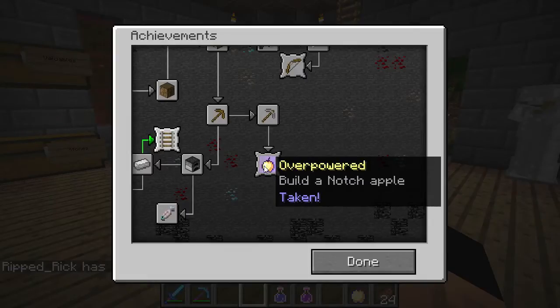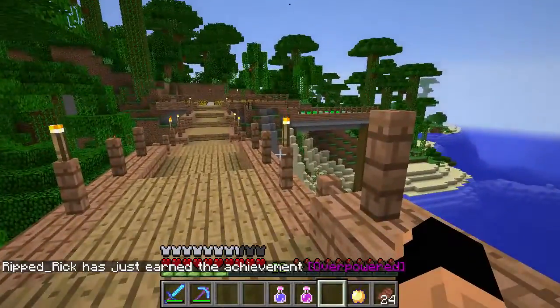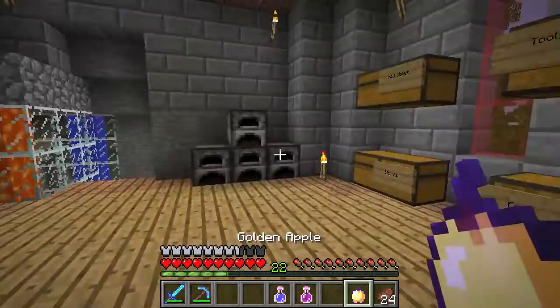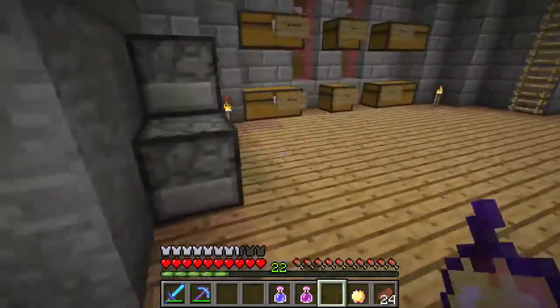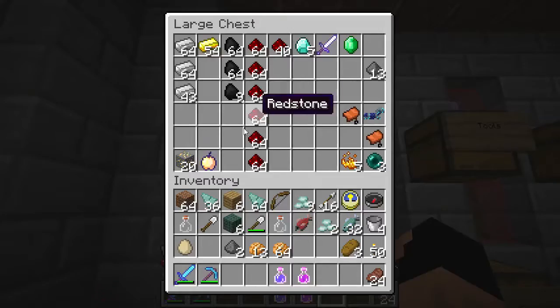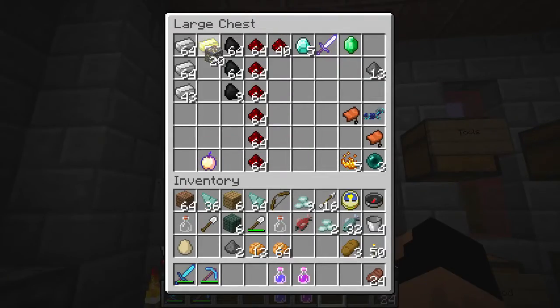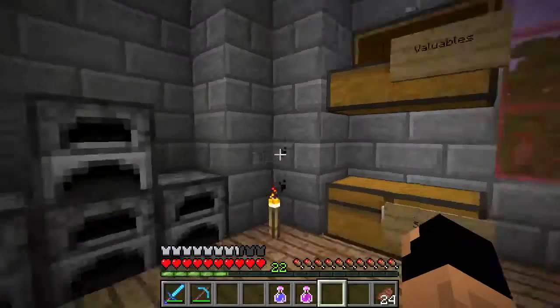These notch apples give you bonus hearts for a period of time and regeneration for a period of time. Normally we'd save it for something special like going to fight something, so we're going to save it to go fight the ender dragon when we get there. The crafting recipe requires 72 pieces of gold — which we have if we really wanted to go for it — but I'm glad we could just go to the ocean monument. Plus, the ocean monument is a very cool underwater palace where we got the sponges and stuff.